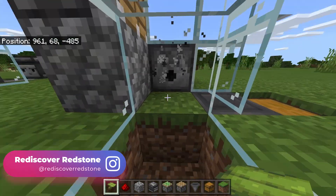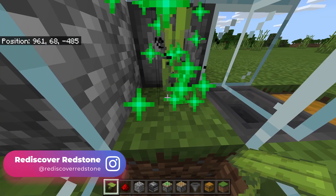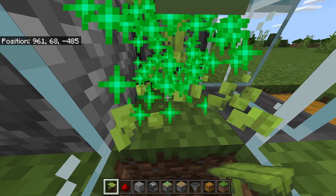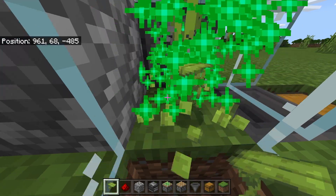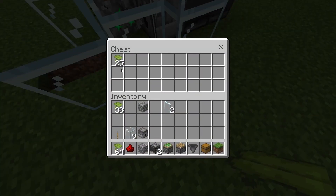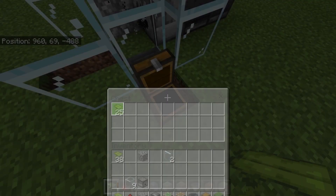You'll only need one drip leaf block to get this started — just hold it down there, you'll get the bottom one back, and the one that grew will fall into the hopper. After just a couple of seconds of using this farm you should see 25 drip leaf in the chest, which is not too bad for just a little bit of bone meal.